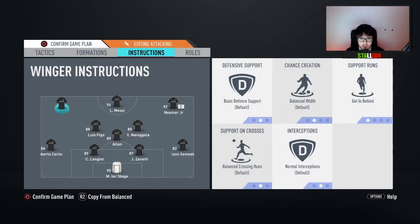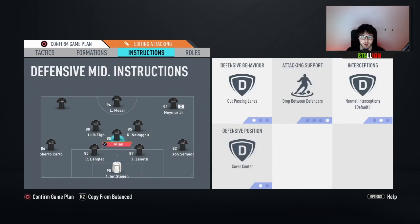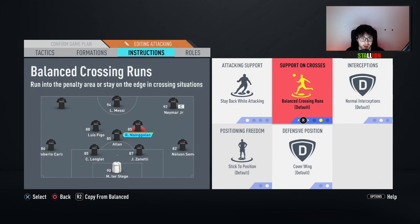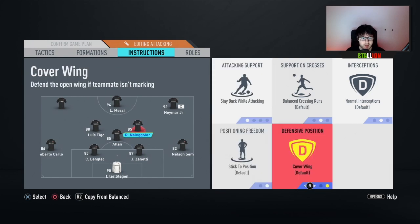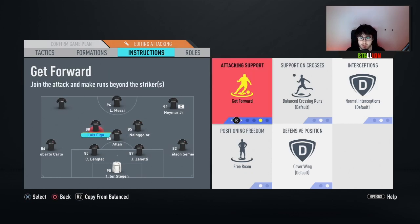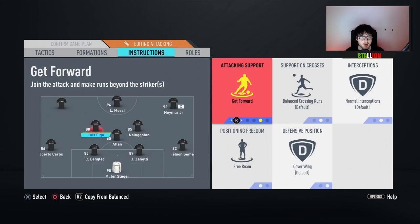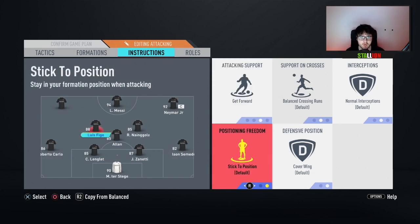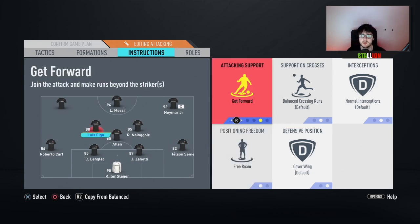For your center mids, one does one thing and one does the other. My Nangolin is more defensive-minded than Figo, so he's going to be on stay back while attacking. You could put cover center, but I find cover wing default is the best. Remember, cover wing doesn't literally mean he goes on the wing - it just means he'll be more inclined to help on the wing when the fullback is out of position. For Figo, he's the more offensive-minded one who acts kind of like a second striker. I put get forward and free roam on him. I enjoy that Figo acts basically as a fourth offensive player alongside the center forward and the two wingers.